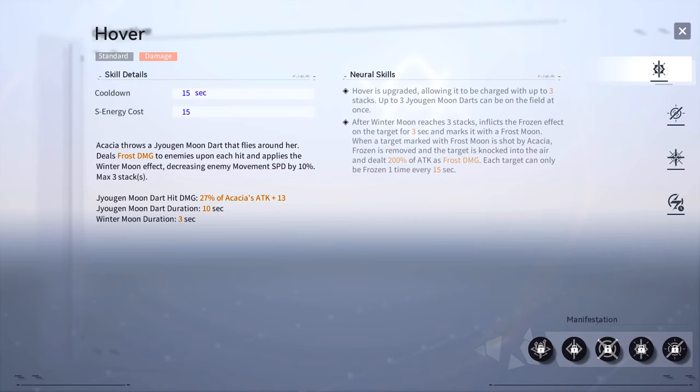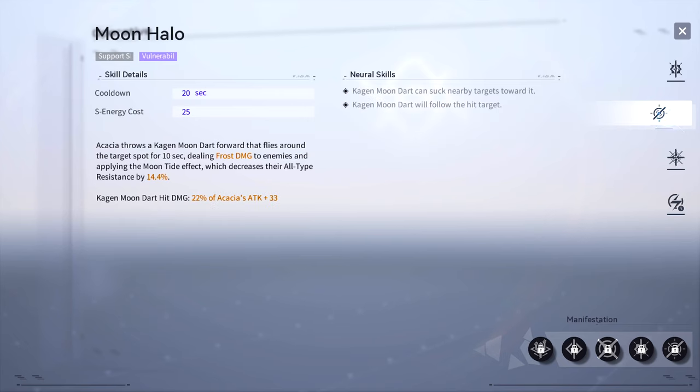This effect can stack up to three times and can be further upgraded via Akasha's neuronics Hover cluster enhancements. Her support skill Moon Halo will deploy a Cajun Moon Dart to an enemy's location, where it will circle the enemy while dealing frost damage to that enemy and any others within its area of effect for 10 seconds.